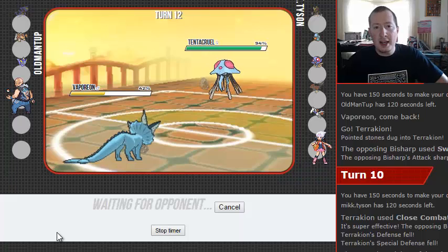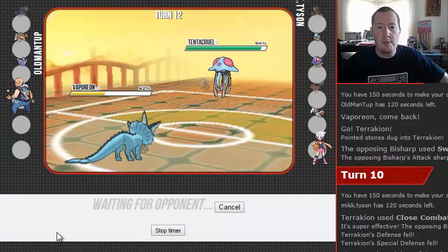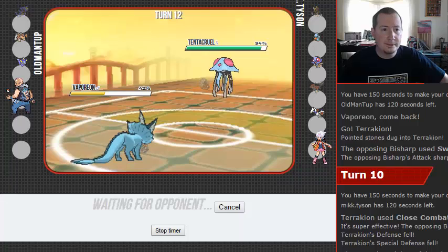I definitely missed that Earthquake on that Venusaur. There's still a Pokemon on this team we haven't seen, and it has for some reason shifted off of the layout here, which is unfortunate. We can't even see all our stats — ours show up on the bottom.